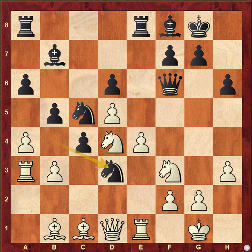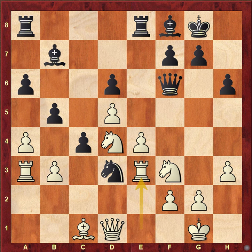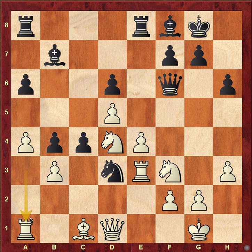Knight bd3 was played, white took, knight went into one, and then rook e3 was played — because this rook is kind of blocked, it wants to come to that square. Black went b4 and white went rook e1.